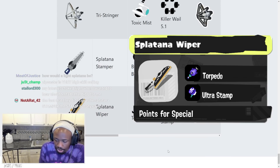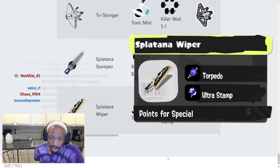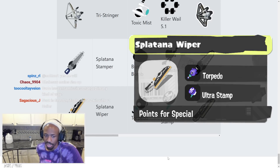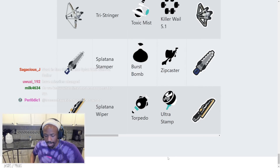Splatana Wiper has Torpedo and Ultra Stamp — pretty decent. You throw the Torpedo and use your long-range options to annoy them and finish them off. Ultra Stamp is all right. If you're good with Ultra Stamp you'll excel with this, and I think anyone using the Splatana Wiper will be good with it too.